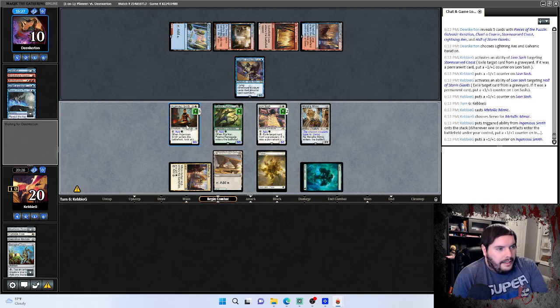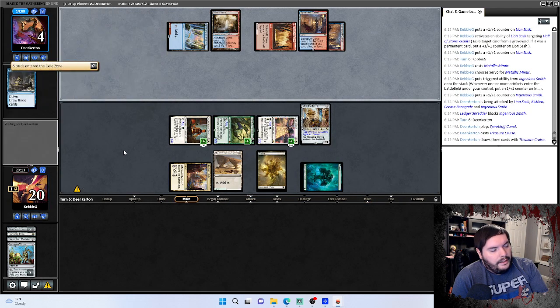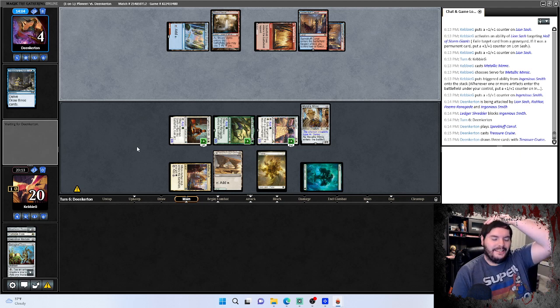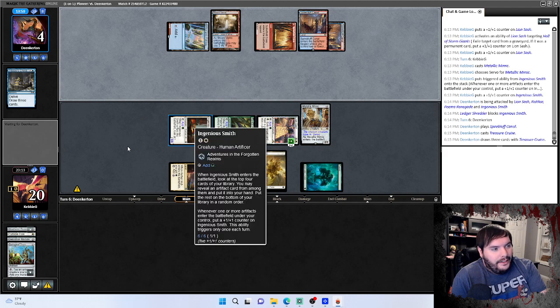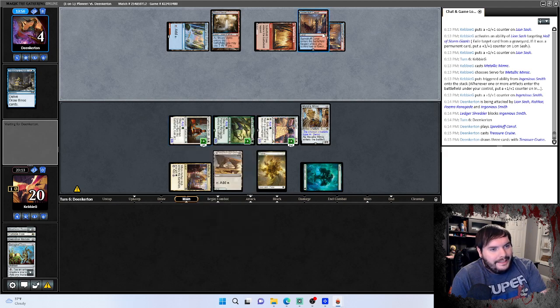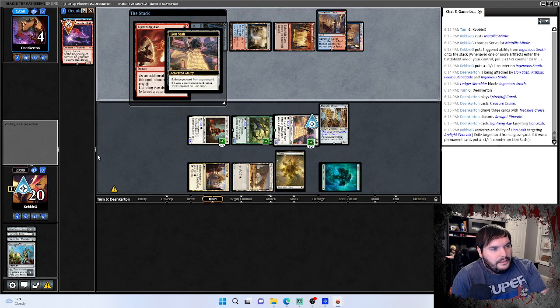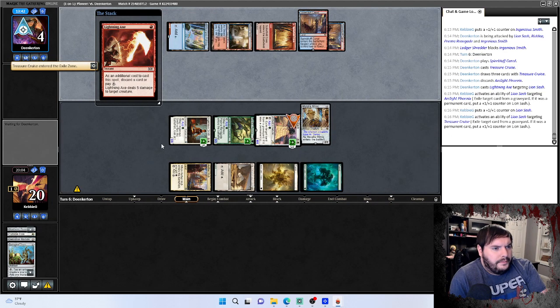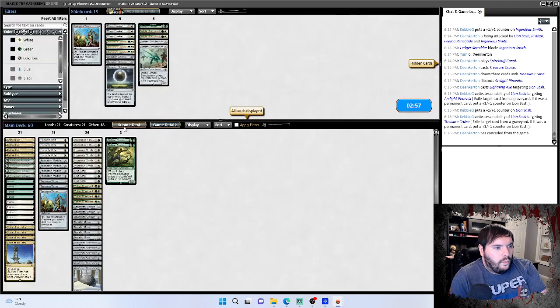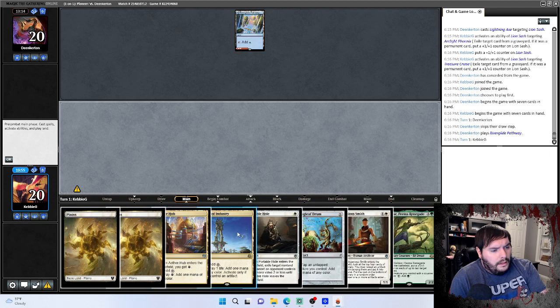Go to combat, force him to chump. Pass the turn — eats his yard, desperately trying to find an answer to our board. I don't think much in red is going to get you there, opponent. You basically need a three-mana sweeper plus five extra points of damage to Smith. We will eat this Phoenix, eat your Treasure Cruise, so you have fewer cards to delve for later. He could die — run it back, plays a pathway, passes. Portable Hole — play Industry Druid.